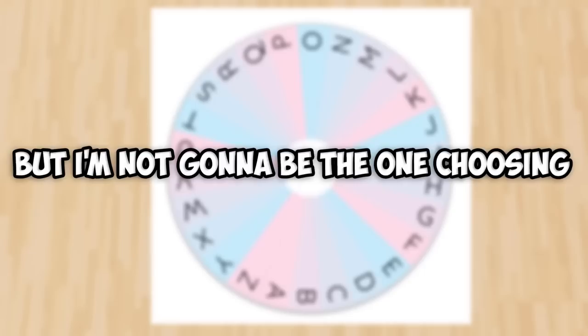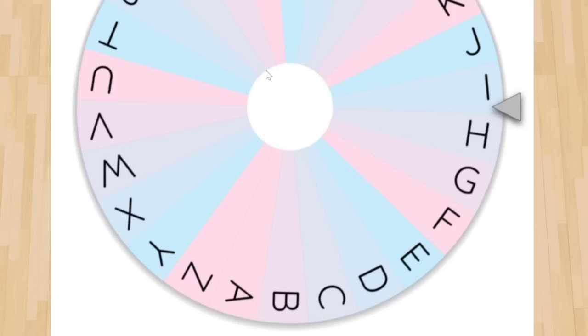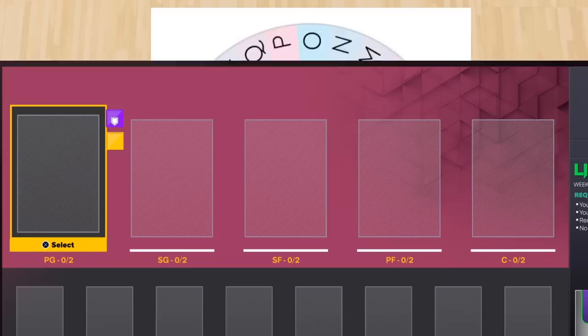Today I'm going to use the best NBA player from each letter to build a team. I'm not going to be the one choosing the letters — we're going over to the wheel. This wheel literally has every single letter in the alphabet on it, and whatever we land on, we must pick a player that starts with that letter. Let's jump in and fill out this empty lineup.